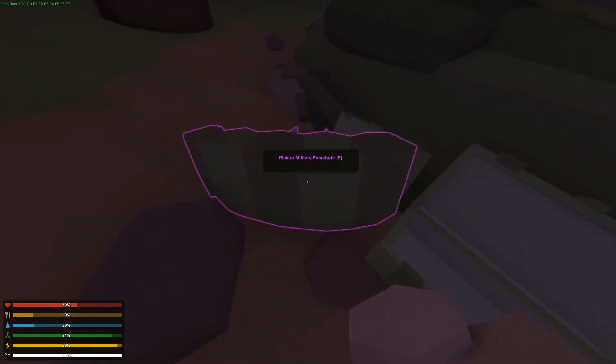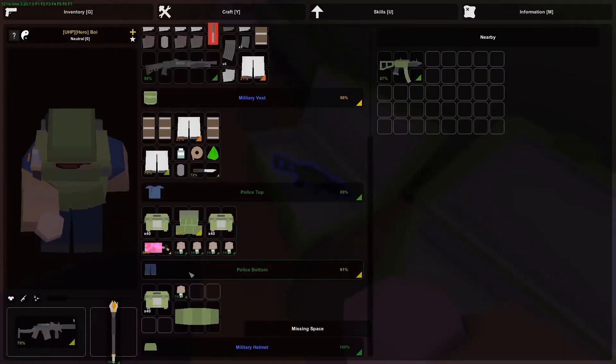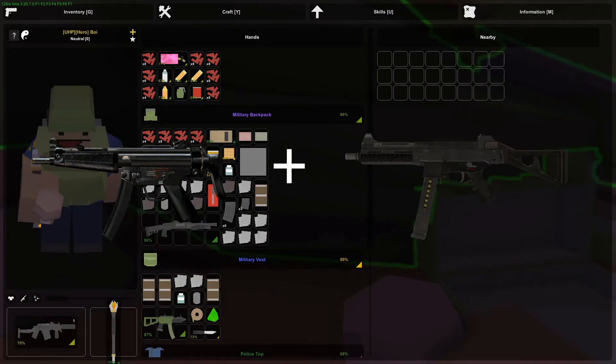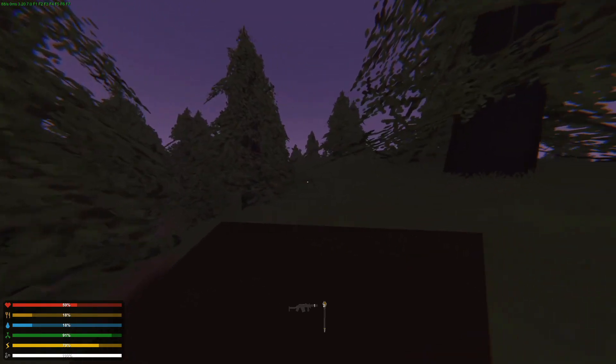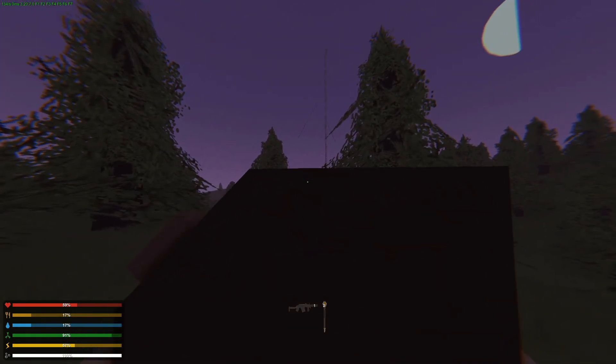Oh, the Puck! I don't have enough space. It kind of looks like an MP5 and a UMP had a child — that's the Puck. We also found the black keycard here, that's pretty cool! Anyway, thank you for watching this episode. I hope you had a good day so far and this video made it just a little bit better. Thanks for watching, and bye!